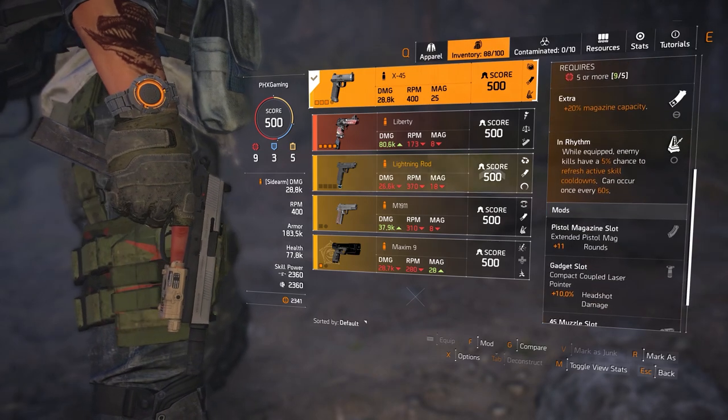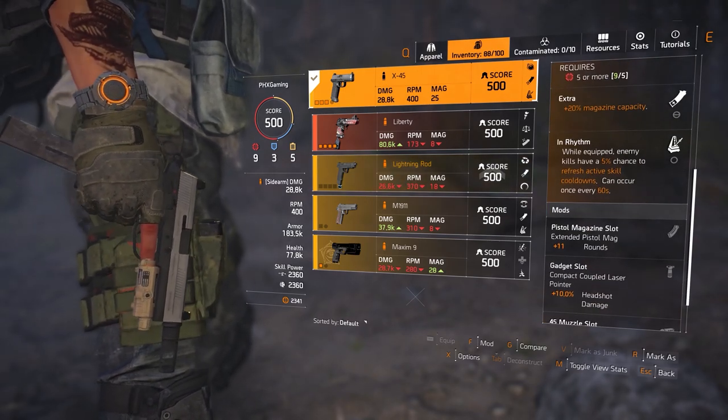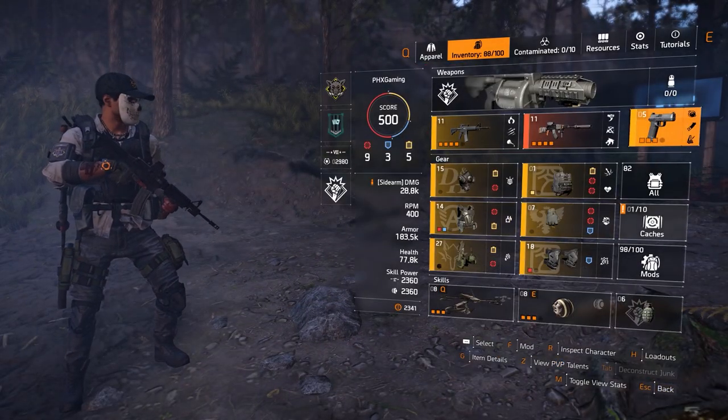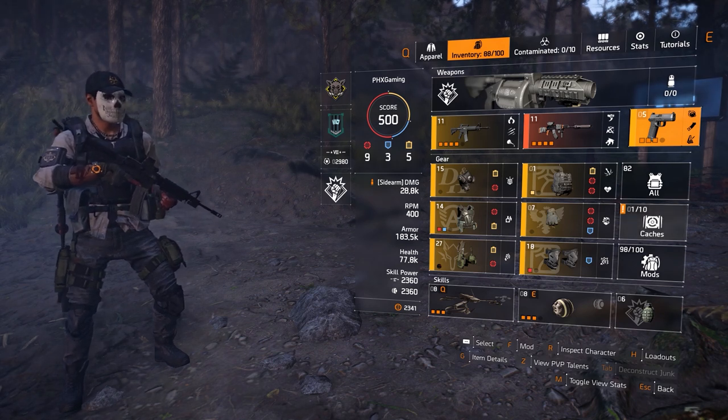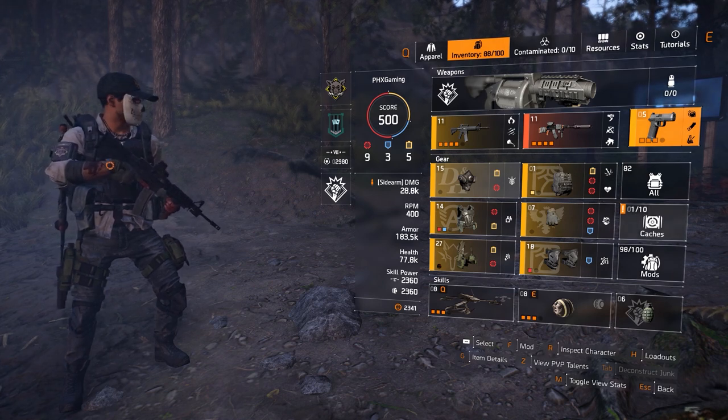Next, we're running the X45 because of Endrhythm — while equipped, enemy kills have a 5% chance to refresh active skill cooldowns, and this can occur once every 60 seconds. Like I said, this build is not entirely revolved around your skills. This is more of a DPS rather than a skill build.